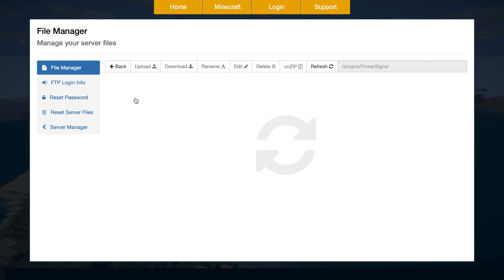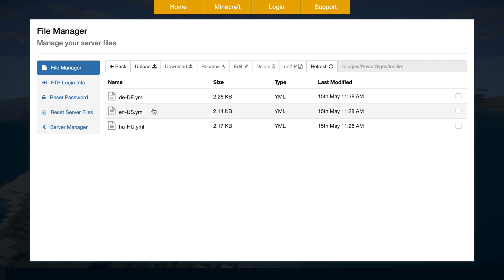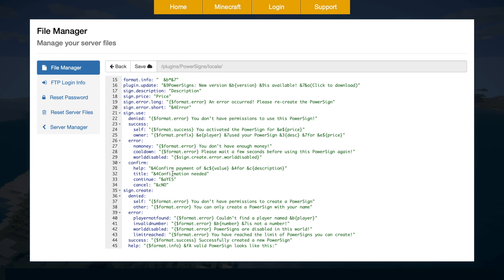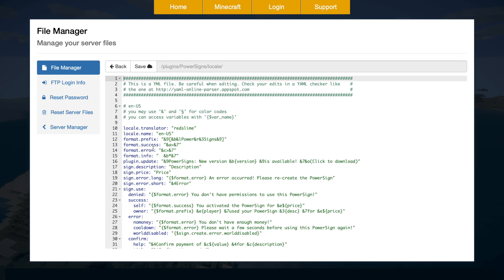If we jump into the locale folder, you can see there are a couple of other languages available alongside English. Going into one of these files, you can see all of the chat messages with lots of color codes, and there's a prefix here that you could change if you wanted to, though there's no real need to.